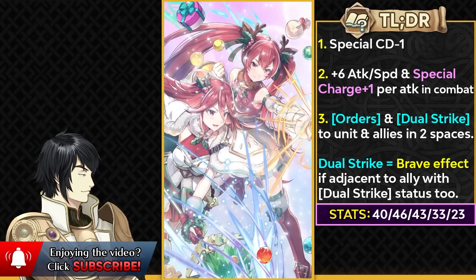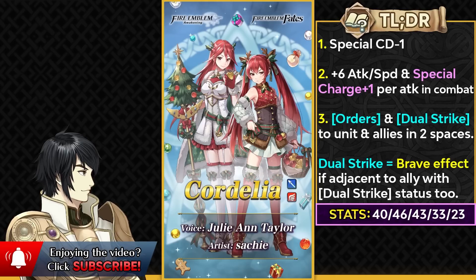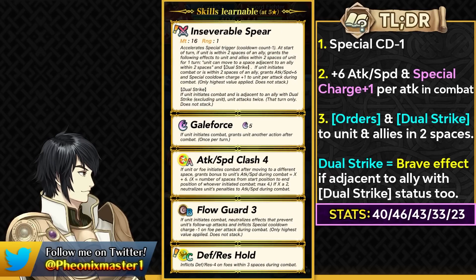The final unit of this banner is Harmonic Cordelia with her daughter Selena — kind of like the Tellius Harmonic unit with Winter Altina and Sanaki. Cordelia is present as a Lance Flyer, which shouldn't be surprising. Both characters share the same voice actress, which is a first for any Harmonic or Duo unit, so she pretty much talked to herself when recording the voice lines. She has got Inseverable Spear, which gives her minus 1 special cooldown, plus 6 attack and speed in combat, and special charges plus 1 on both her attacks and the enemy's attacks — making her an amazing user of Galeforce or even Luna as a two-cooldown special.